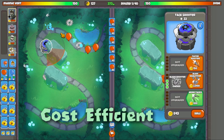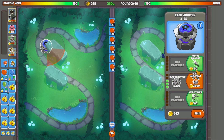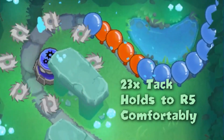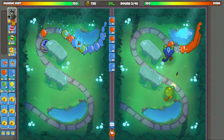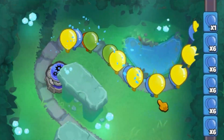Attack Shooter holds nicely up to like round five. I'll normally do double Attack Shooter and the Submarine. I don't think I have an alt eco option for this, so I might try to end the game relatively early. Our 2-3-0 Attack Shooter will hold everything nicely, and then I think I'm gonna get my Churchill up before I get another Attack Shooter. That might overexpose me a little bit but I really want to get Churchill early so I can use his second ability before the mobs come.